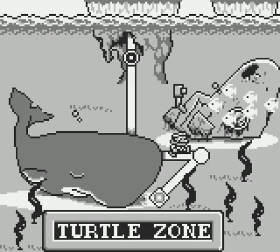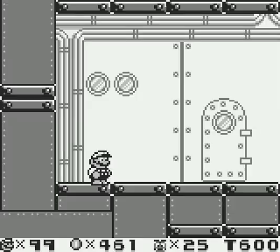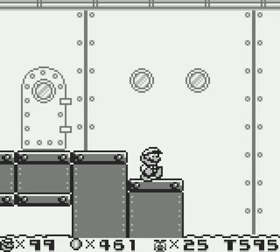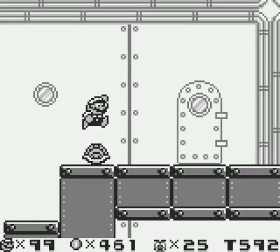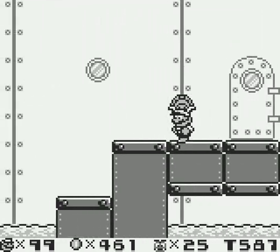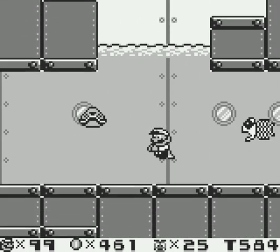Let's make our way down through the blowhole and out the nose and into the second level, which is where we're going to find our secret level. In order to find the secret level, we have to be small. That's a bit unusual — usually you have to have some kind of special item to find the secret level, but this one makes you be small.